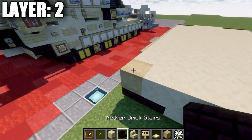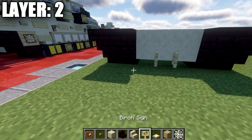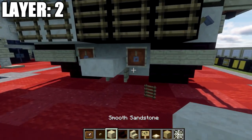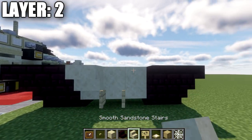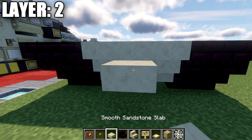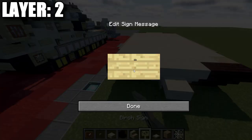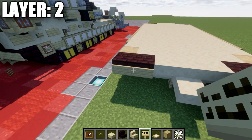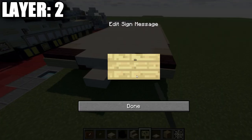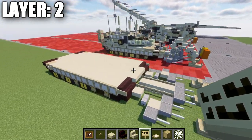Going to the back, place down two narrow brick upside-down stairs on both sides. In the space between them, place one smooth sandstone upside-down stair to both sides, a smooth sandstone block in the center, and then coming off that center block, place down a smooth sandstone slab. Also place birchwood signs on the fronts of those narrow brick upside-down stairs. With that all complete, that wraps up the chassis.